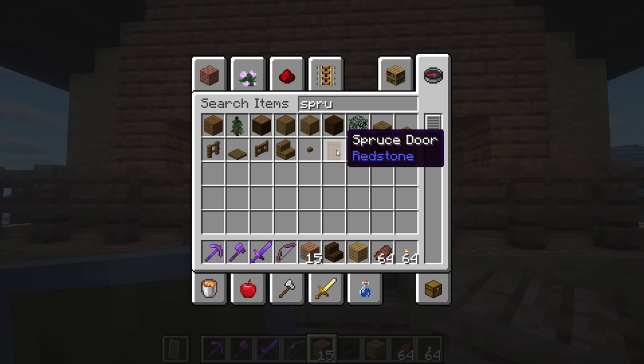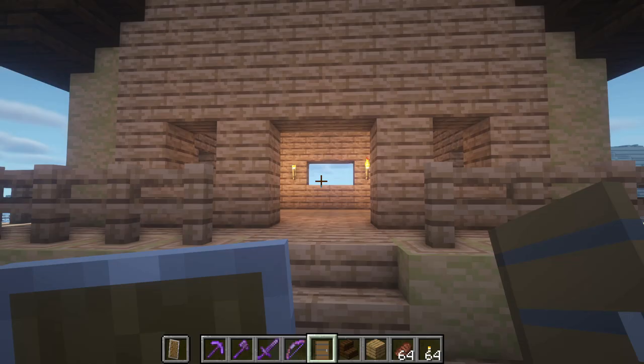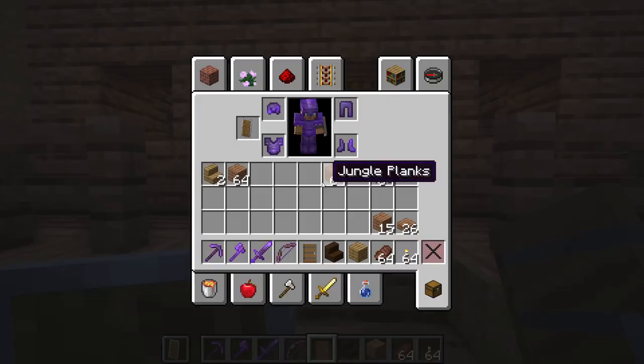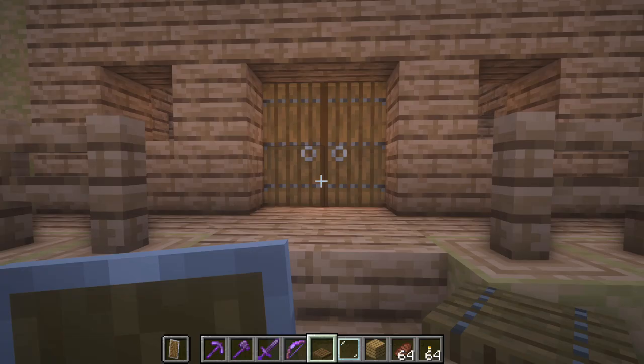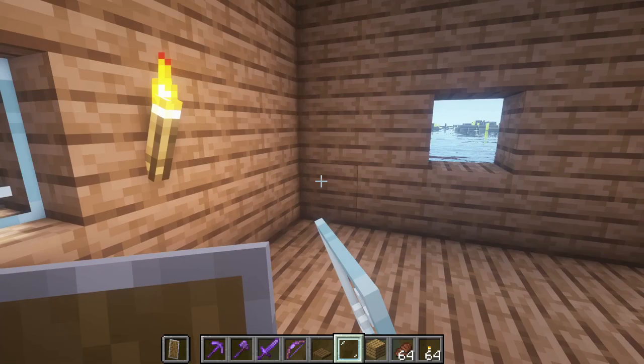Now we need to add some doors — going in with a double door. Spruce looks really nice on jungle wood. Now all we need to do is add window shutters. I'm also going with spruce trapdoors and we're going to add some glass panes. You have to be careful — if there are drowned spawning, they can throw a trident through your windows if you don't have glass there, so always be careful with that.